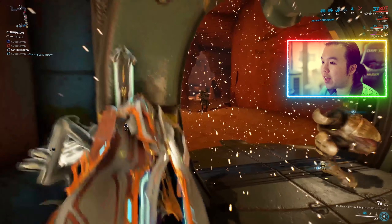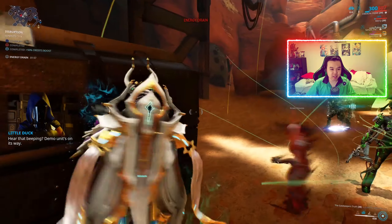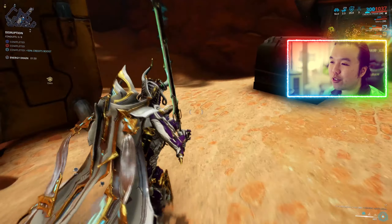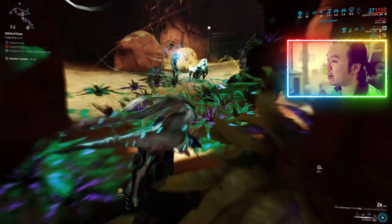Adding it all up: damage 6/10, survivability 9/10, support 9/10, crowd control 7/10, and kit usability 9/10 — Oberon's average score comes to 8 out of 10. He is very solid where it counts, and where he's weak — damage — there are always weapons like the Kuva Bramma or sniper rifles to compensate. If you're trying to use Oberon for damage via Hallowed Ground and Hallowed Eruption, you're really playing to a weakness.